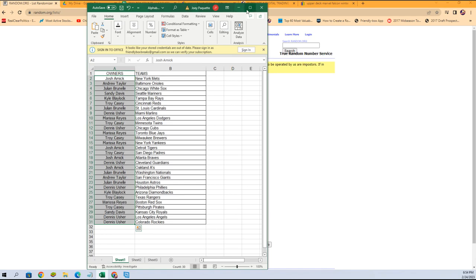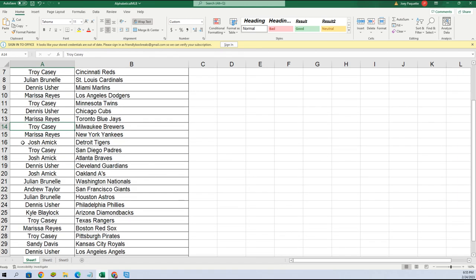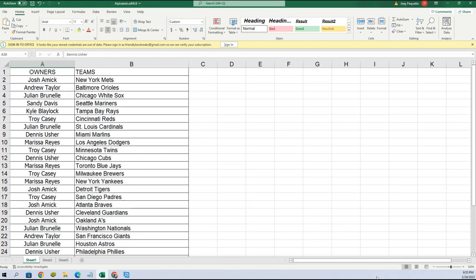Here we go — I'll make this real big so you can see what teams you got. Josh got the Mets, Andrew Orioles, Julian B White Sox, Sandy Mariners, Kyle Rays, Troy Reds, Julian Cardinals, Dennis Marlins, Marissa Dodgers, Troy Twins, Dennis Cubs, Marissa Blue Jays, Troy Brewers, Marissa Yankees, Josh Tigers, Troy Padres, Josh Braves, Dennis Guardians, Josh A's, Julian Nationals, Andrew T Giants, Julian Astros, Dennis Phillies, Kyle Diamondbacks, Troy C Rangers, Marissa Red Sox, Troy Pirates, Sandy Royals, Dennis Angels and Rockies.